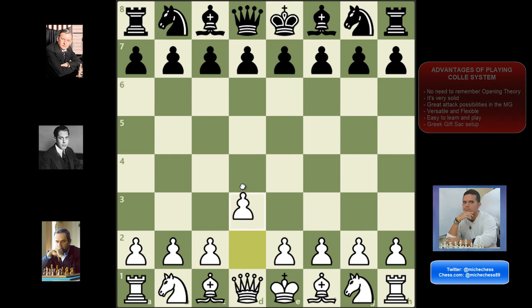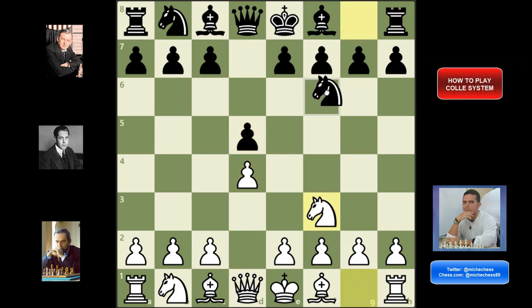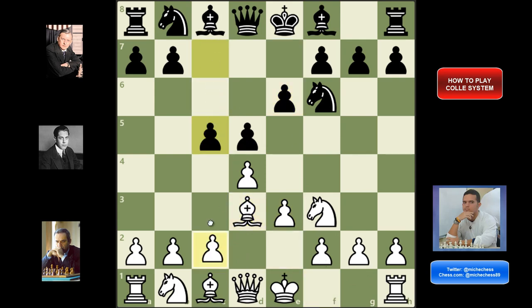Let's learn how to play the Colle System: d4, d5, knight f3, knight f6, we play e3, black plays e6, then bishop d3, c5, and c3 — we are officially in the Colle System. There's no specific forced move order; this is generally accepted as the main position. The pawn structure is very solid, like a V-shape, with good protection for the central pawn.